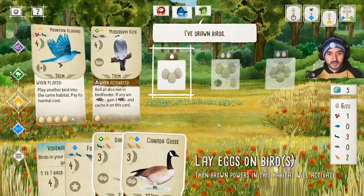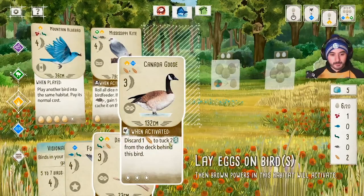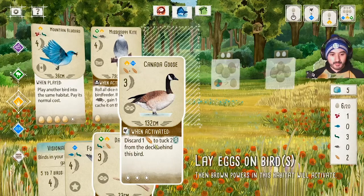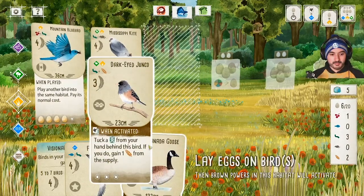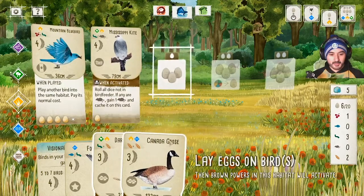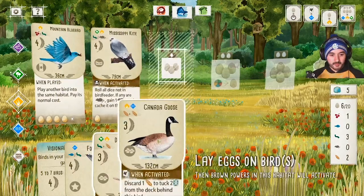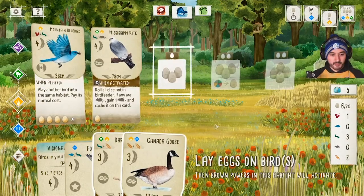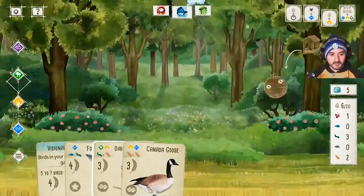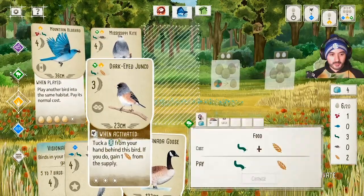Five turns left. Both opponents drew bird cards. Looking at the cards I have — the Dark-eyed Junco and Canada Goose work really nicely together. I want to play them both in the egg-laying biome. I'll play the Dark-eyed Junco first — spending an egg — then both cards will synergize when I use that biome.